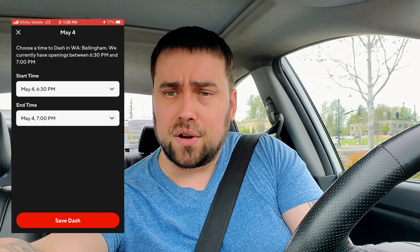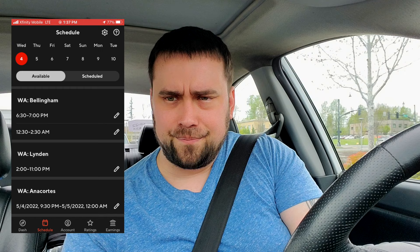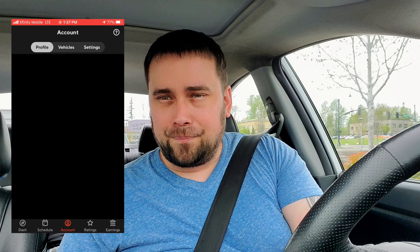Going back into the Schedule screen, the next icon to the right of that is Accounts. Here this is going to show some personal information — your name, phone number, last name, your market, your email address. In the tabs up top, we have Vehicles. I actually need to change that — I no longer drive a Ford Fusion. And to the right of that, we have Settings.